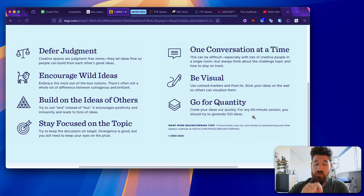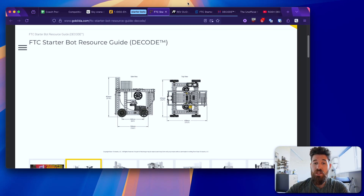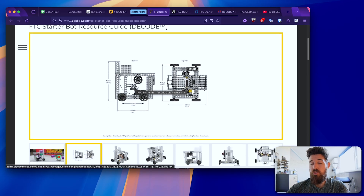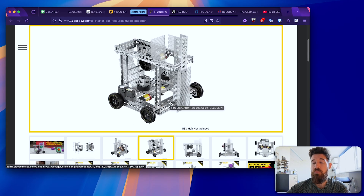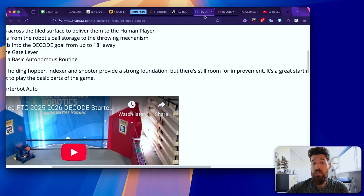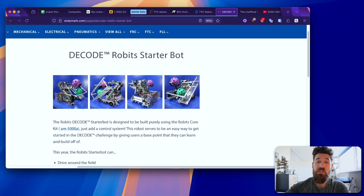Quantity is so important in brainstorming. After brainstorming, take a look at the starter robots — GoBilda, Rev, Studica, and Andymark all have starter robots that are a great jumping-off point. Think about how you could change, adapt, or improve upon these designs. Look at their materials, how they're scoring, their full CAD models, and their code. If you're a rookie team, you should definitely consider just building one of these.